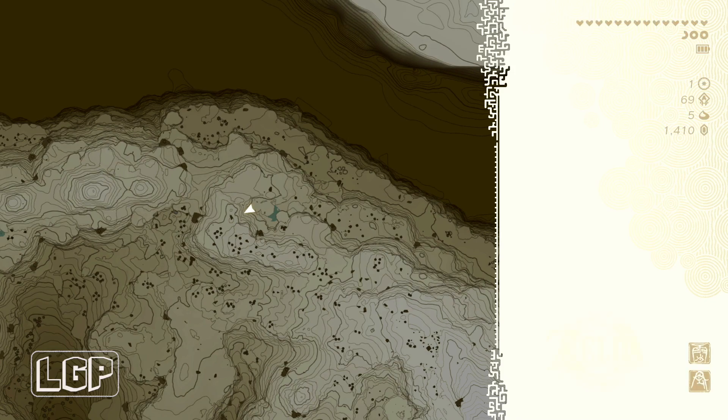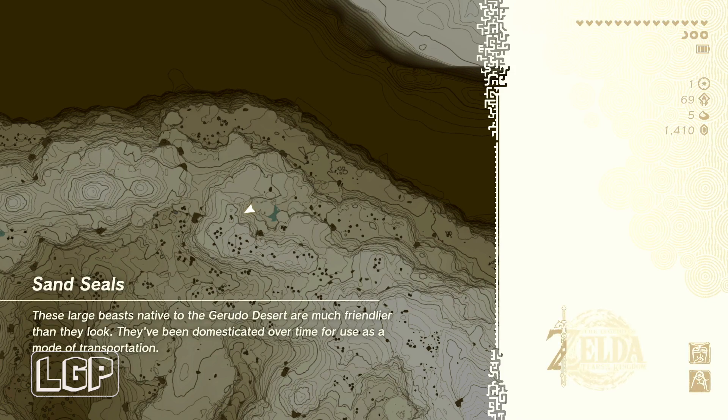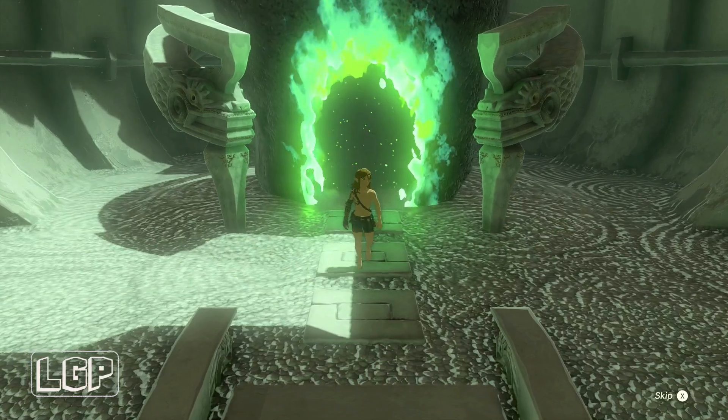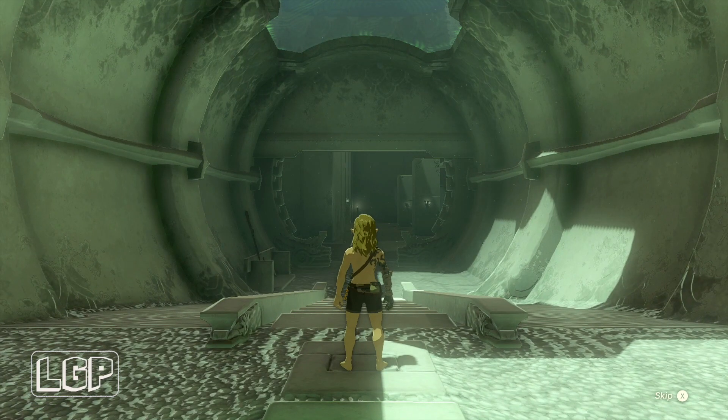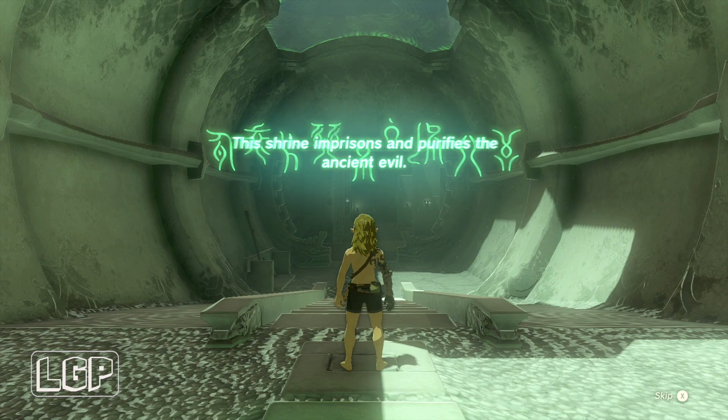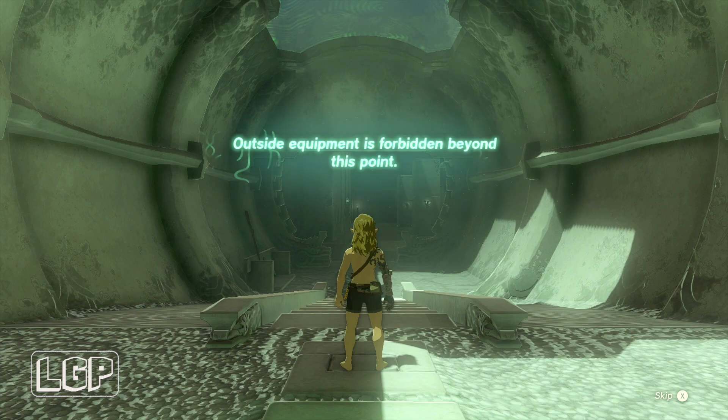The best way to do it is to get rid of the weak ones on the outside and then use the arrows you collect from those ones to try to get the harder ones inside. Try to entice one out instead of going in and fighting all three of them, because it's going to be a big fight. So let's go and do this one.